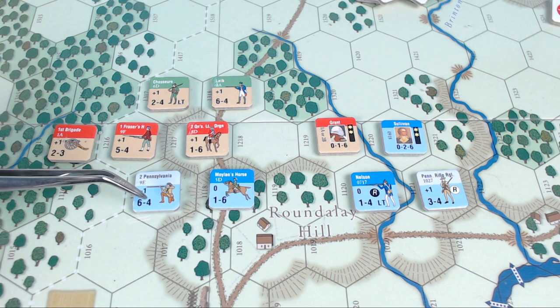Kneeling illustrations typically represent militia troops, at least for the colonial side. Let's take a look at the values we're going to be encountering on the actual counters. At the top we have the name of the unit. This is a regimental or battalion-sized game where each counter represents typically a regiment.